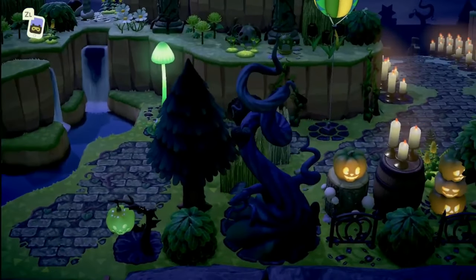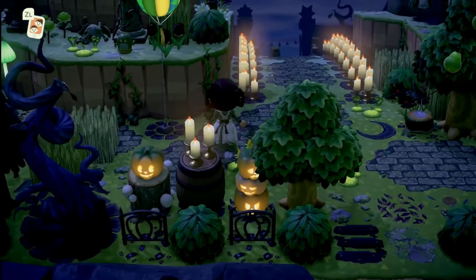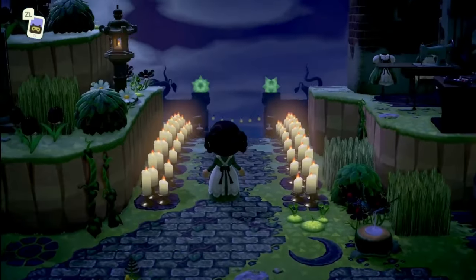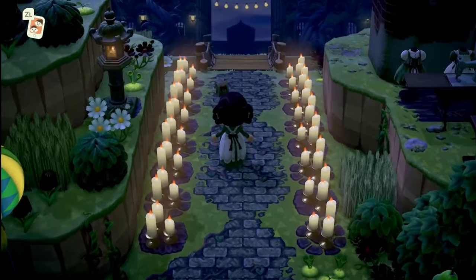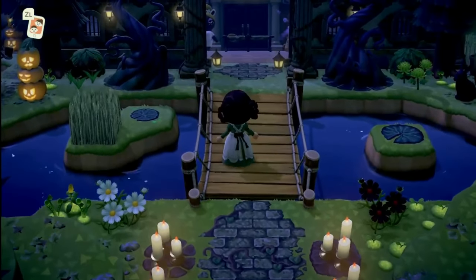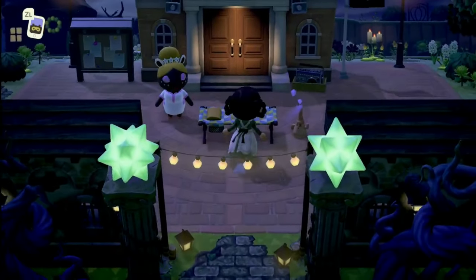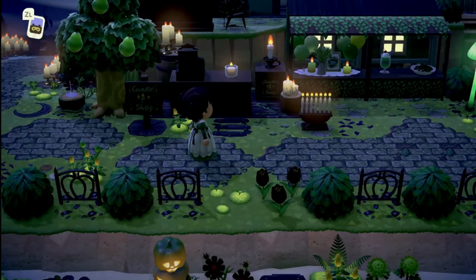Moving right along, we can see she went to Festivale and the weddings. Oh, look at the little gyroid up there — so cute! Look at this entrance right here — oh my goodness, is that the Able Sisters? I'll look at that in just a minute, but wow, look at the path leading to Resident Services, this is so cool. And then we're going to see Luna right over here.